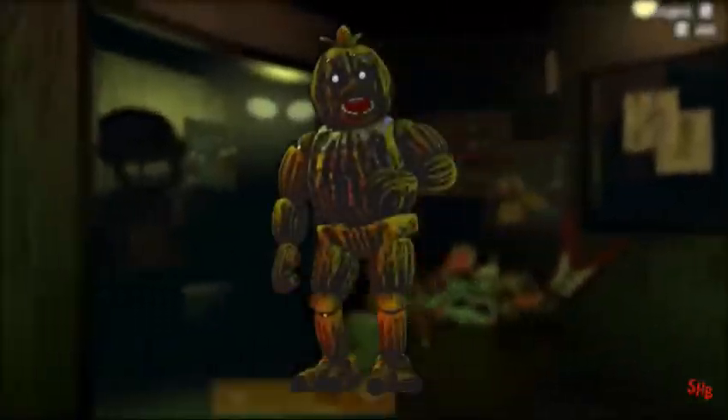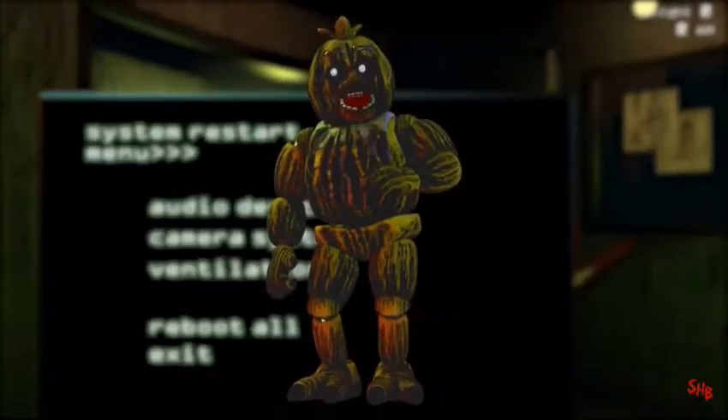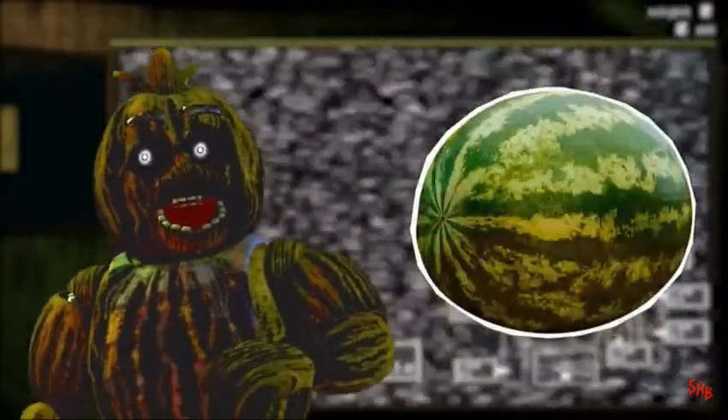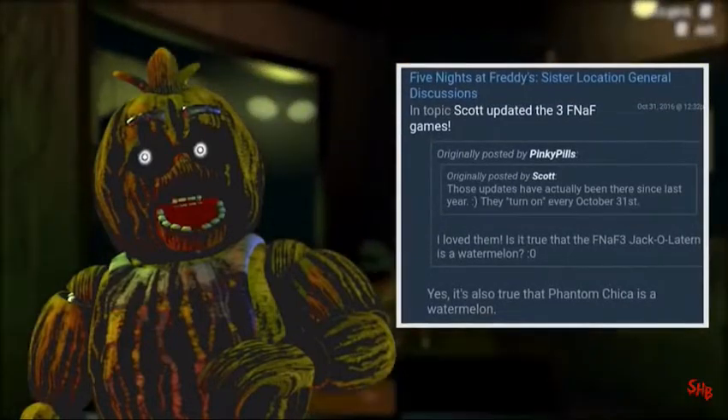We are doing all of these. Phantom Chica, found in FNAF 3, features the same design. However, the burn marks across her body resemble the texture of a watermelon's skin. As a result, fans often refer to Phantom Chica as 'watermelon,' and Scott Cawthon even joked about this himself in a post on the Steam page.